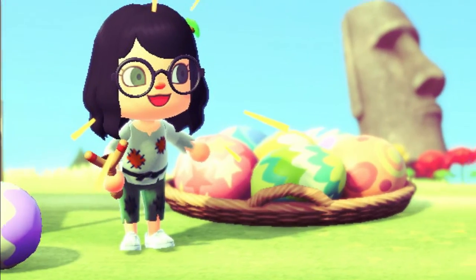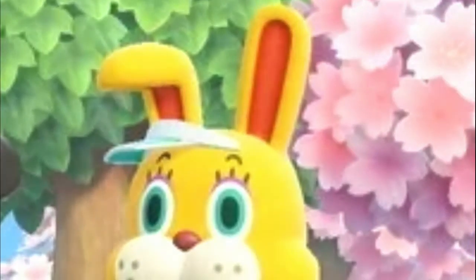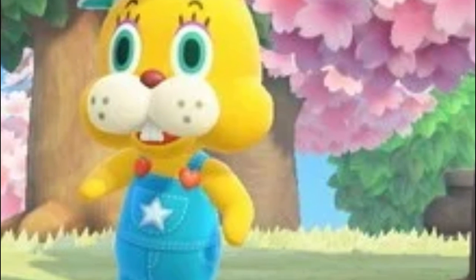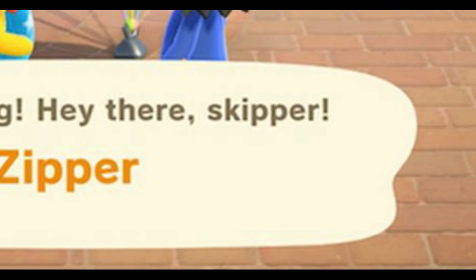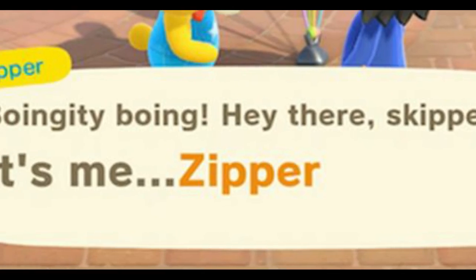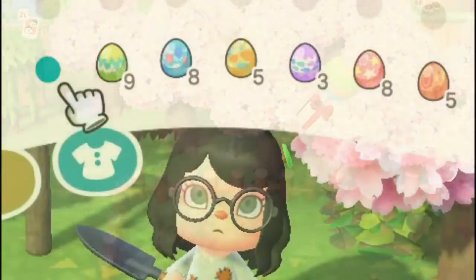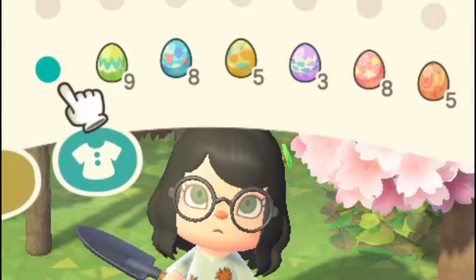You get this task by finding Zipper, the Easter bunny. He can be found somewhere on your island, so pick up your vaulting pole or your ladder for this. Once you've found Zipper, he will explain that he has six different types of eggs around the island: earth, leaf, stone, sky, wood, and water.